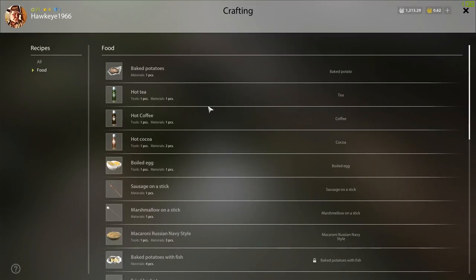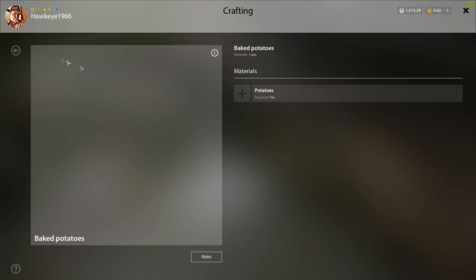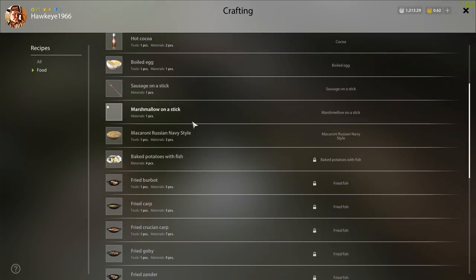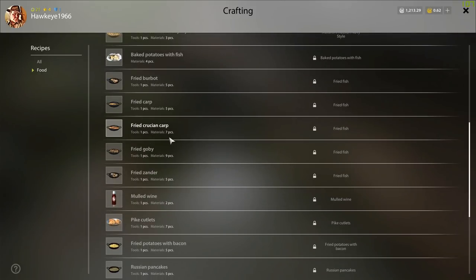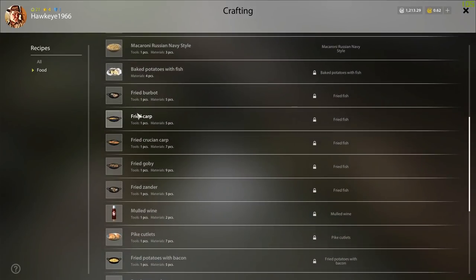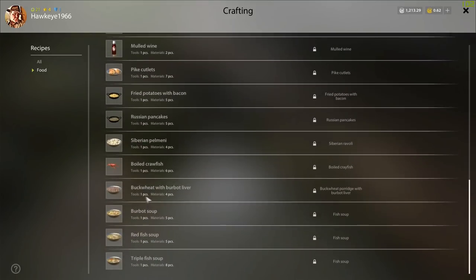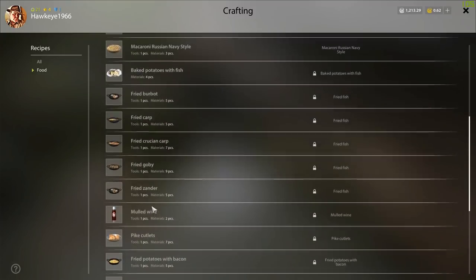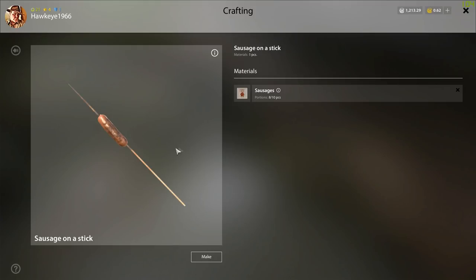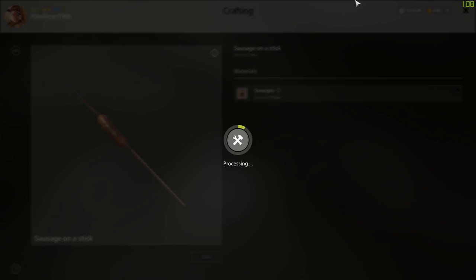These are some of the options you have, things that you can make. You've got to have the ingredients — the potatoes and whatnot. I'm not sure what I have that I can cook. I think I have some pork maybe. You can also fry the fish that you've caught; if you've got fish in your inventory, you can cook them up, or cook them with baked potatoes. I think I have sausage on a stick — yep, I do. You make it and it gives you a little more tasty food that's a little more sustaining.